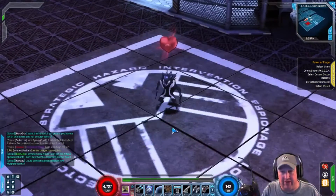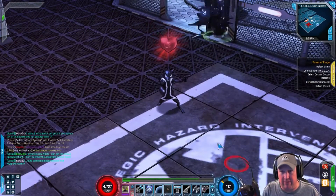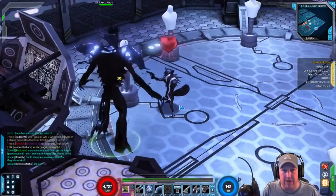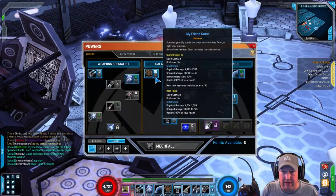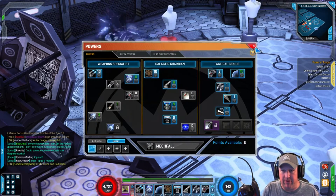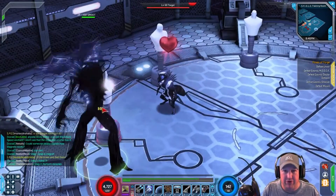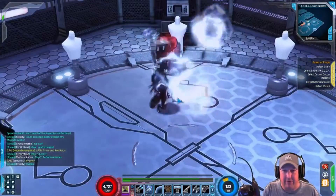One of the coolest features of the costume is — let me see if I can summon him here. I think I've already got him summoned. There he is, there's the Symbiote Groot. On the power tree, My Friend Groot is one of his summon abilities. So when you summon him up, you will get the Symbiote version of Groot. It's one of the cooler features of the costume.